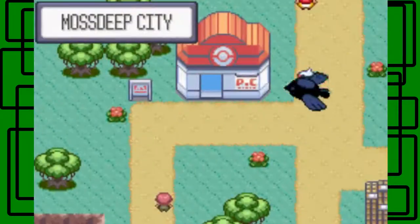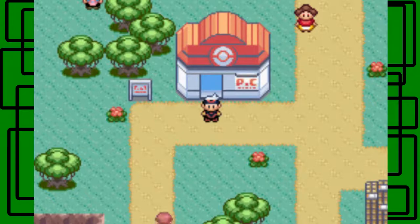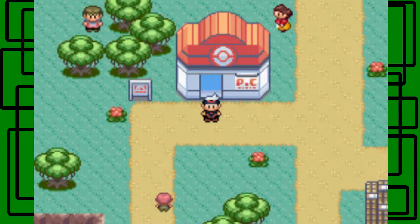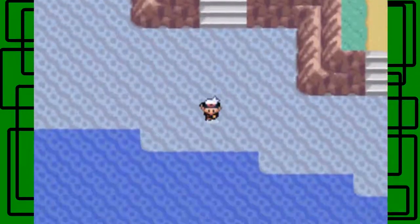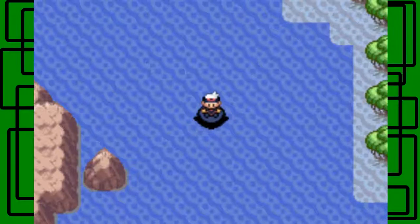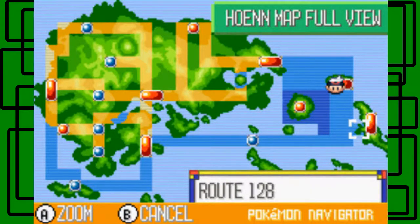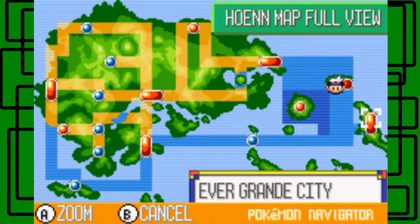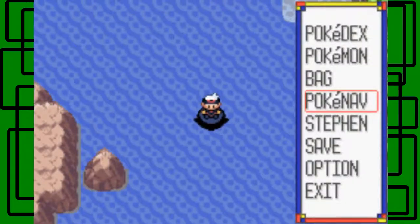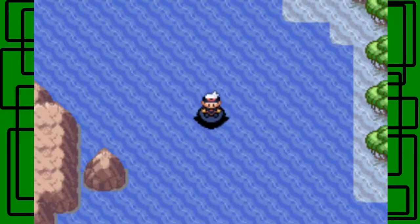In the next part we'll head to Evergrande City. We need Surf and Waterfall to get there - it's the city before Victory Road. We'll go through Routes 127 and 128, then Evergrande City, and then Victory Road before entering the Pokemon League. I'll use all my PP Ups before entering the Pokemon League doors. That's all for this part - I'm GiantCore, goodbye and I'll see you guys in the next part of my Pokemon movie video walkthrough guide.